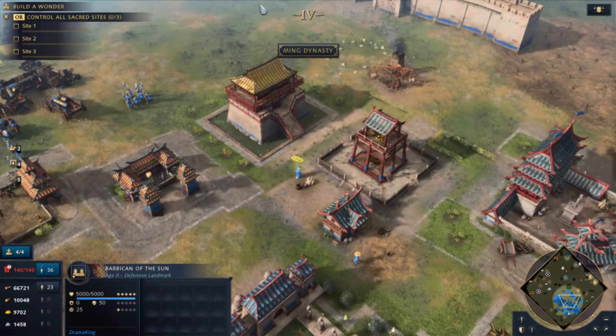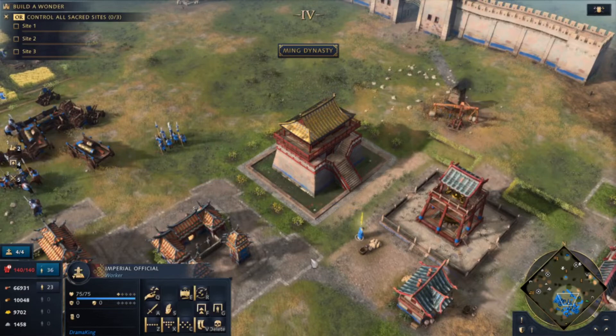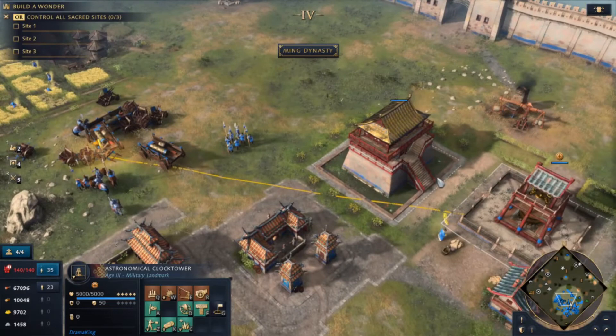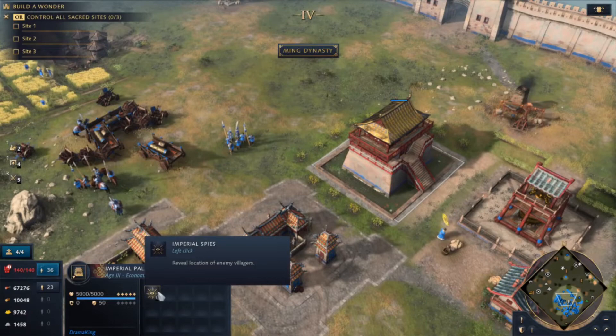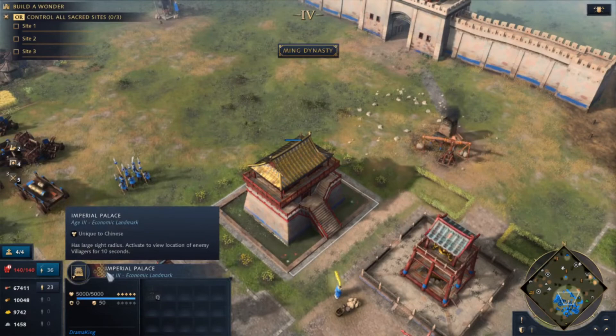For Castle Age, I pretty much always go with Clock Tower, because it's just really good — probably the best Chinese landmark there is. It lets you produce Siege engines with plus 50% health, and on top of that you can put an official on it supervised for plus 200% production speed, so it's like having two clock towers producing juiced-up Siege engines. The alternative is Imperial Palace, which lets you see the location of enemy villagers. It can be good for raiding, but if they wall up or have better vision, it's kind of mediocre and situational in my opinion.